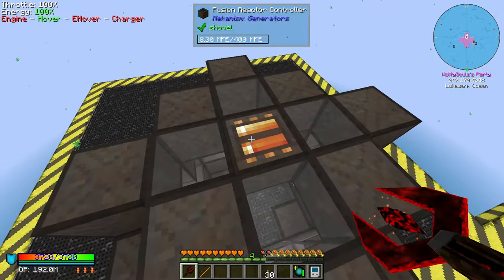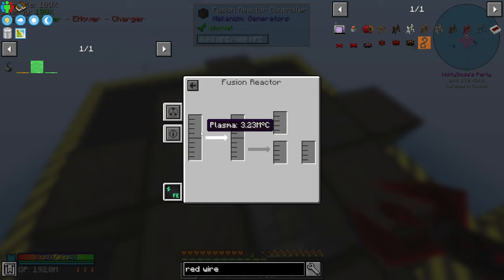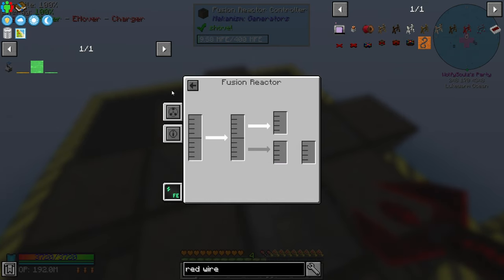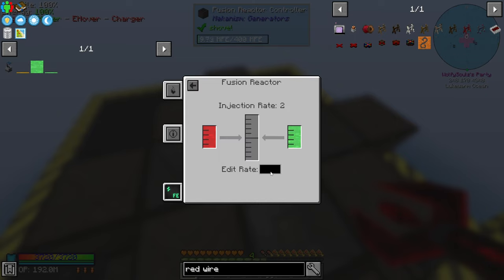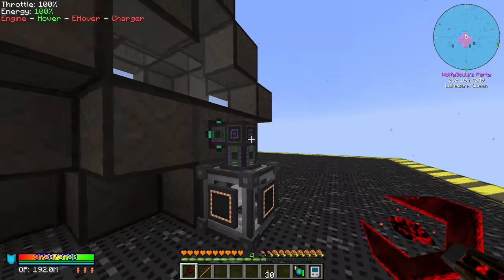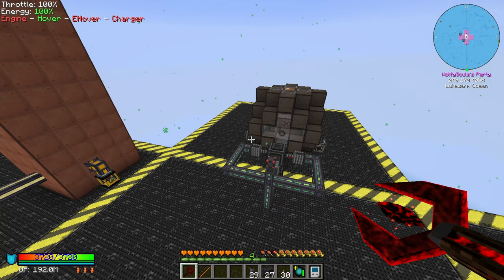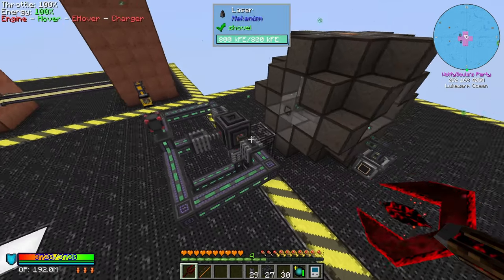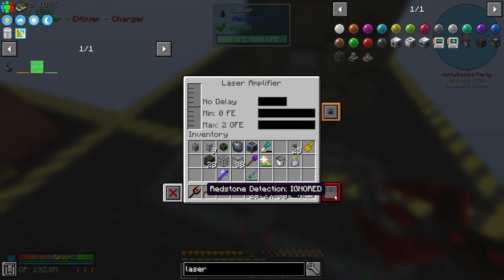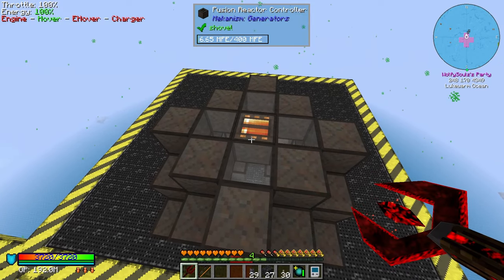So let's see — we have this. Stats — I don't think I set the injection rate. There we go — edit rate. Is that 2? I'm gonna put it to 4. I think we can do 4 with how much deuterium and tritium we're making. I think we're ready to start this.